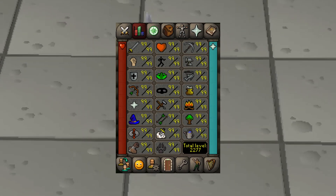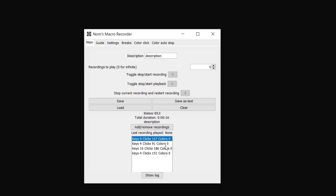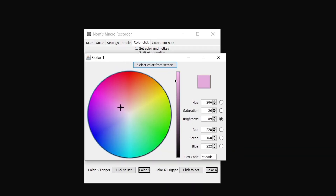In this series I'll be showing you the best methods to max your account with ghost mouse. Personally I use my own custom mouse recorder that stores and plays back multiple recordings randomly with added randomisation, breaks and colour clicking, but the same methods will still apply.